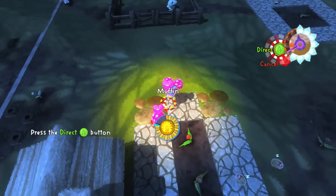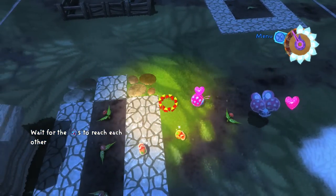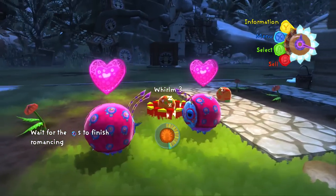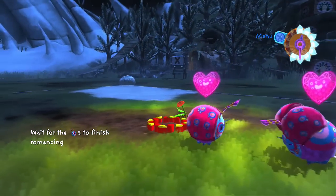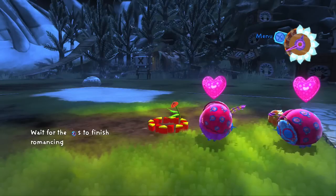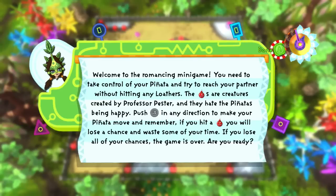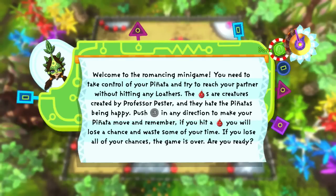Now we need to select our lovey-dovey bespotty — Cupcake and Muffin — and direct them to each other. Oh, do we have bespotty romance?! Look at this — they're wiggling their wings at each other! Now we're going to see if we can help out the bespotty in the romance. You need to take control of your piñata and try to reach your partner without hitting any loathers — creatures created by Professor Pester who hate piñatas being happy.